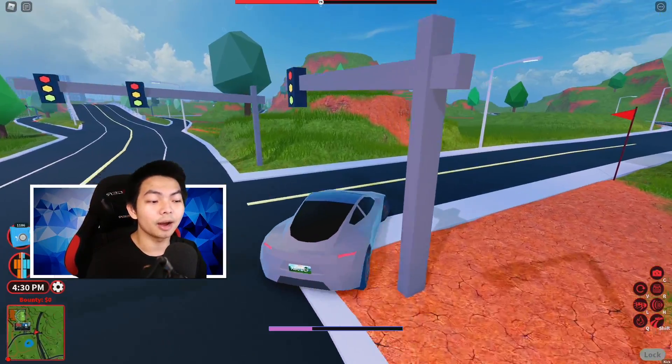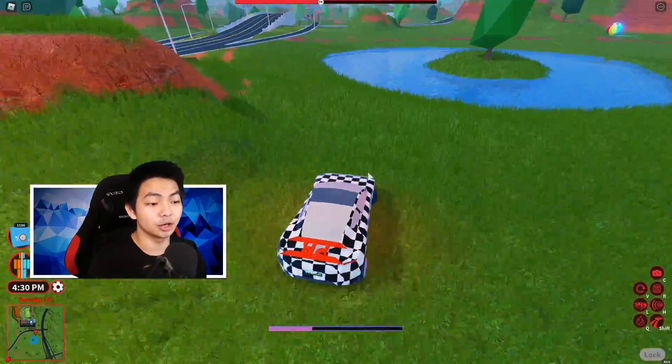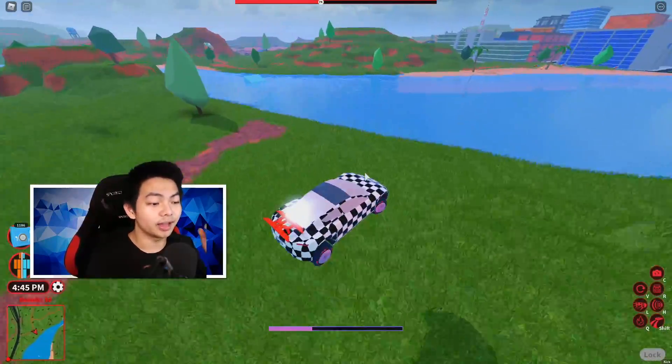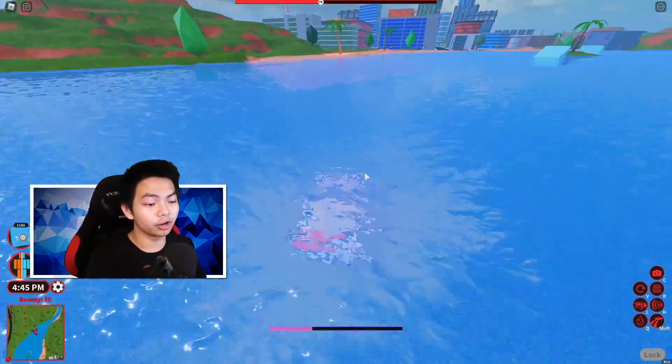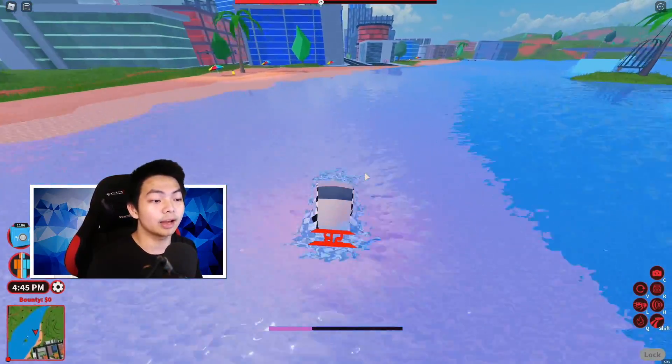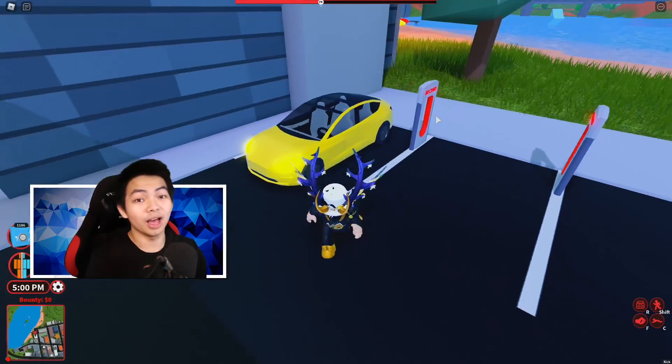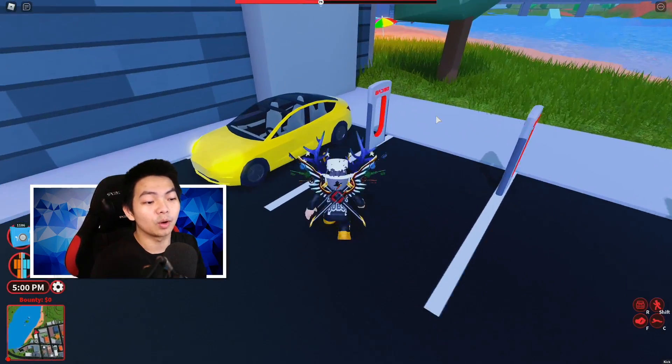Anyway, today we're gonna go ahead and talk about the new Tesla. We got the new feature for the new Tesla that Benimo added in the game. You guys already know that the Tesla in the game — we got the Roadster here, which is actually the one I'm driving right now. And then there's another one called Tesla Moto3. You guys can actually find this in the bank, or you can just spawn it using the mobile garage.